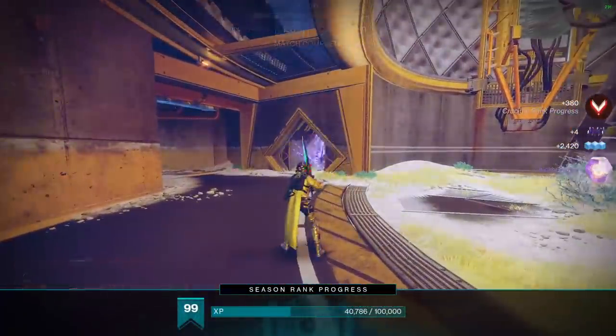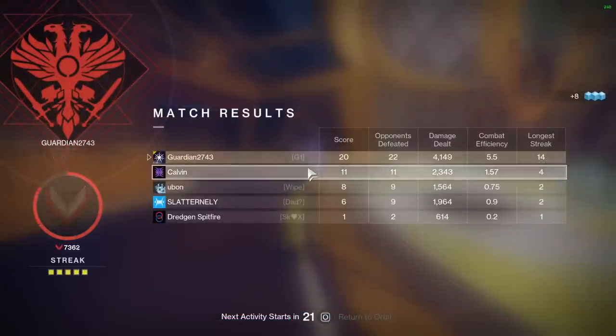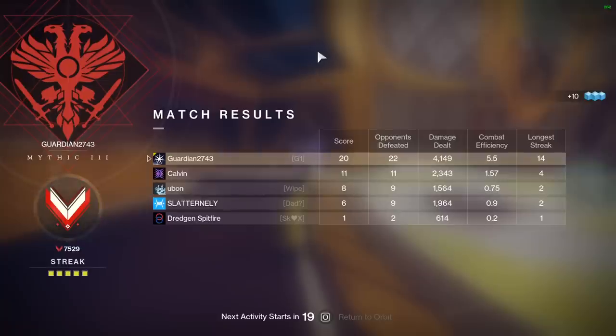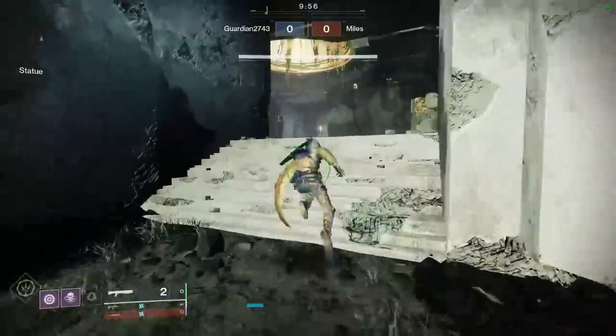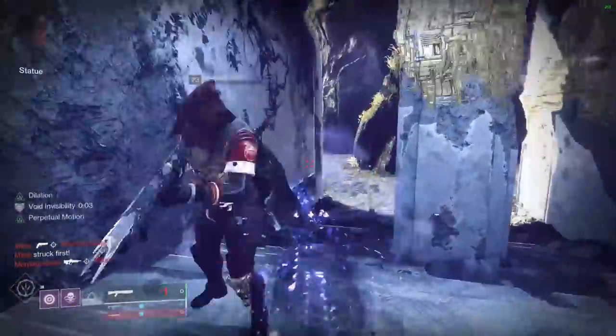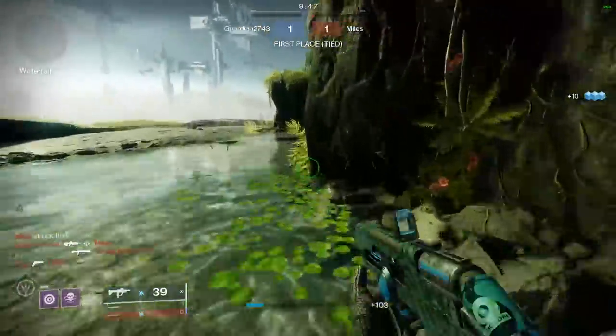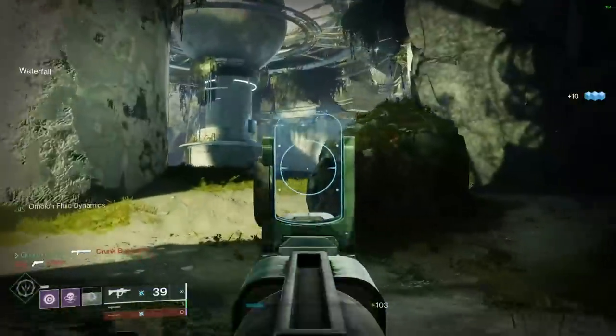Listen, it's a shotgun at the end of the day — it's not gonna be the most consistent thing ever, but something about it just feels right to me, and that's why I've been using it so much. I think invis is the way to go in Rumble. It's so easy to catch your opponents off guard and just get a free kill most of the time. Of course, you're gonna be playing against some chads every now and then that know what's up.